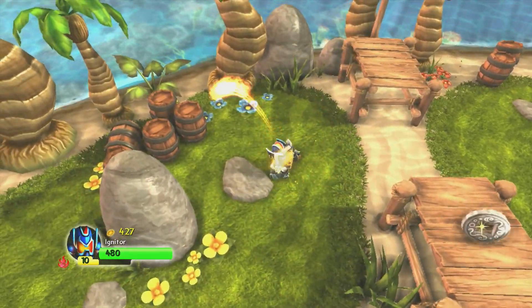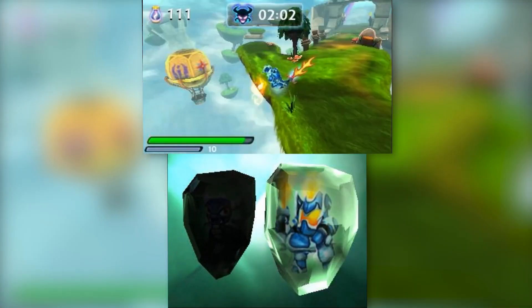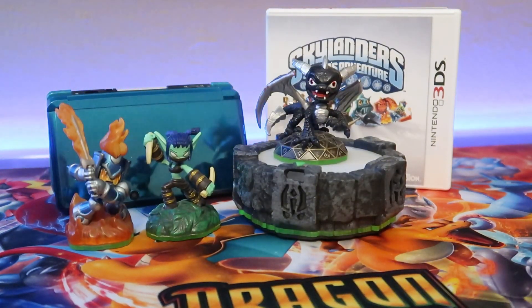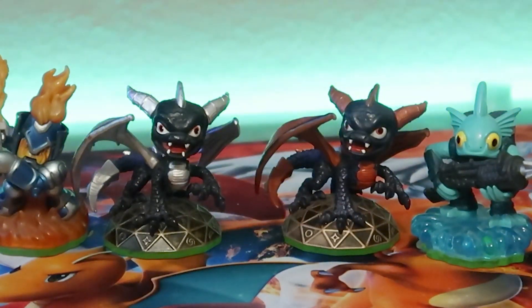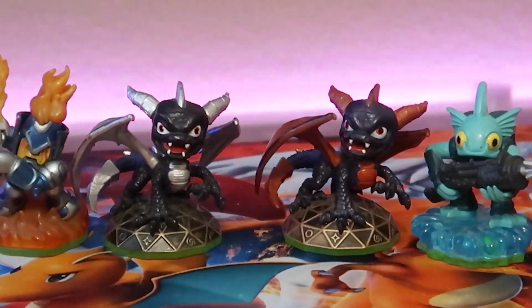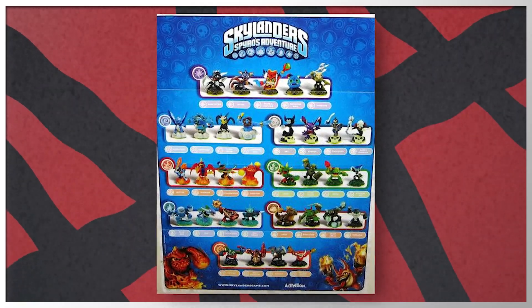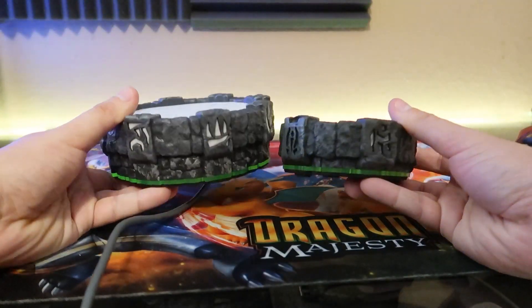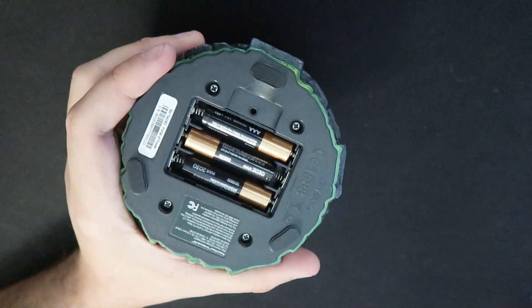The 3DS is not as powerful as consoles, so it wouldn't be able to run the standard Spyro's Adventure game — the 3DS version was an entirely different gameplay experience with a different story. The idea was that the 3DS version was meant as a new way to play Skylanders, so if you already owned the console versions you weren't going to get duplicates of Spyro, Gill Grunt, and Trigger Happy. They included Dark Spyro as a variation. You also get your stat cards, stickers, codes, and a poster with a spot for Dark Spyro, plus a tiny Portal of Power.